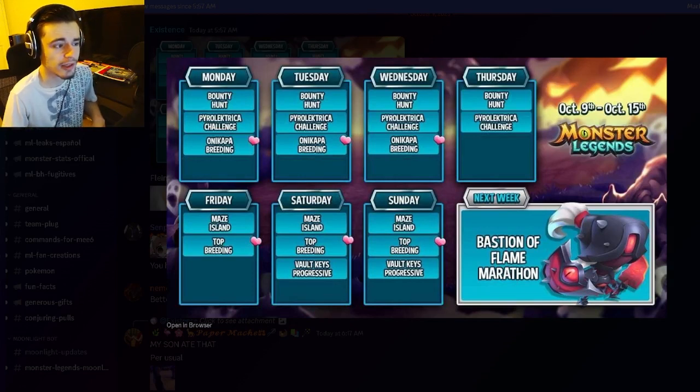Those are all of the leaked events for this week as well as the main event for next week. The main things to focus on are finding a good team for the marathon, the maze island, and the bounty hunt — mainly the bounty hunt — then the breeding events. Also do the Volkeys challenge but don't spend gems on it. Let me know in the comments what you're most excited for, and I'll see you in the next one — like, share, and subscribe. Goodbye!